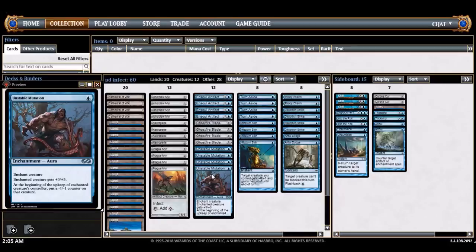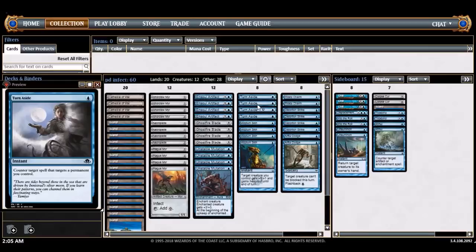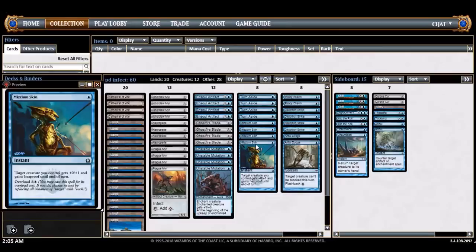Next slot is protection spells: Turn Aside and Mizzium Skin. That's a real draw to me about this deck — having basically one-mana counterspells. Turn Aside also protects your permanents, so if you're playing an enchantment you can protect your lands if necessary. Mizzium Skin protects just your creatures. They're both pretty good as one-mana protection spells.